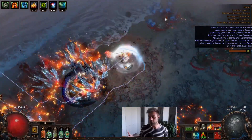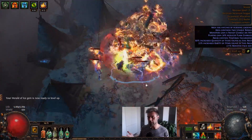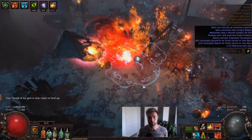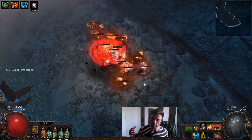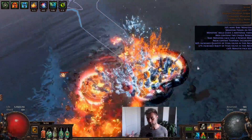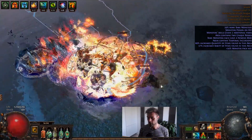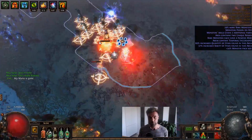I also have a few other iterations of Vaal Earthquake I want to try — I think there's cool potential combining this with an auto-bomber setup, and you could potentially do something with Cast on Melee Kill, though I'm not sure the damage would be there for the first hits. Anyway, I just wanted to show you this concept demonstration. Whether it becomes a full build guide depends on how far I take it and if it lives up to expectations. If it can do up to Tier 12 maps really fast, I'm happy with it — this setup is for people who want fast map farming, not necessarily end game boss farming. Hope you enjoyed this — if you've tried it yourself or have suggestions, let me know in the comments. Thanks for watching!